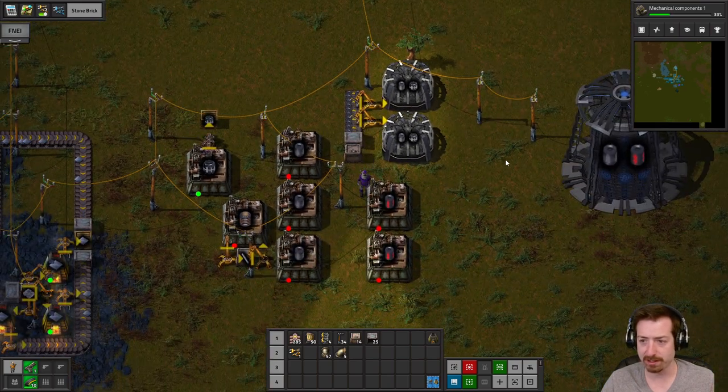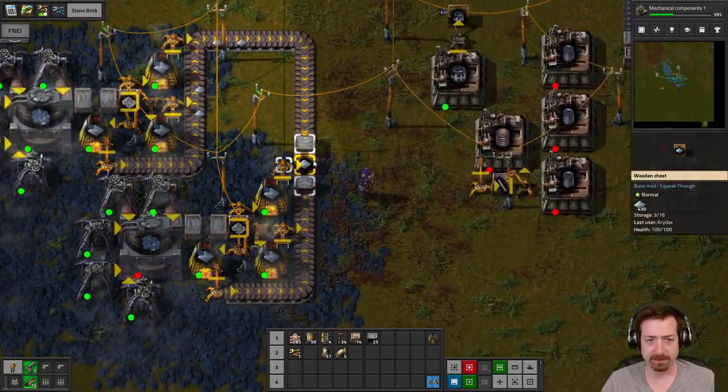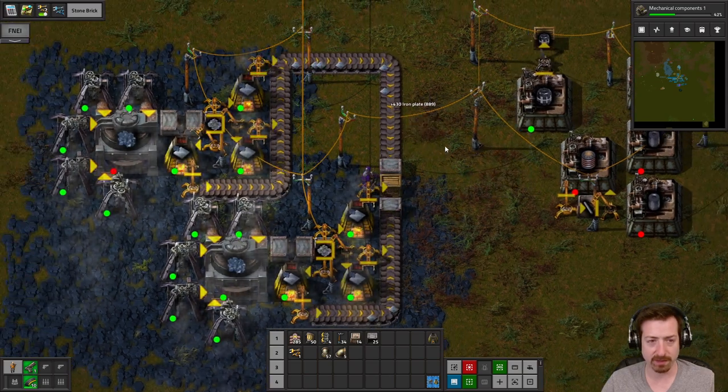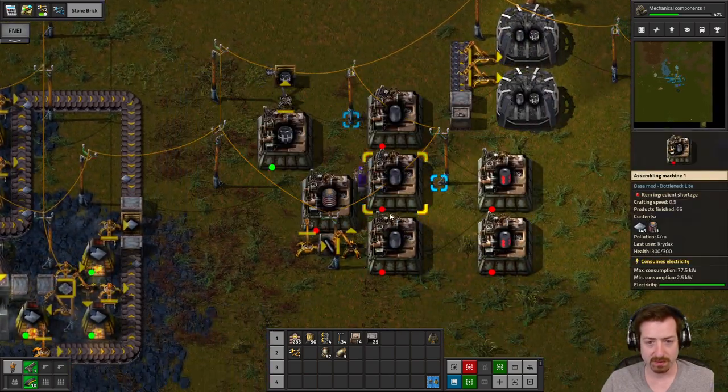Maniac Killa, how's it going? We definitely have Bob's inserters enabled — very helpful. I can't imagine playing without them. I'm just so used to designing things with them in mind. I kind of need them.